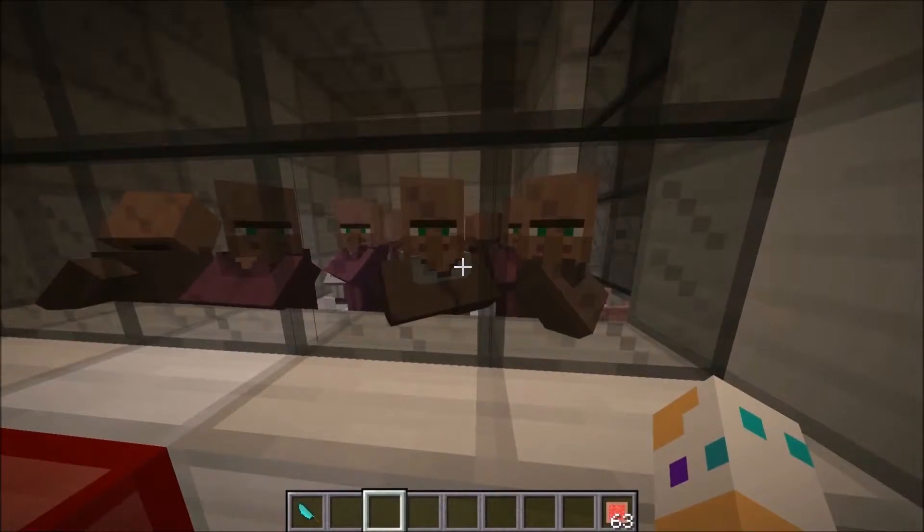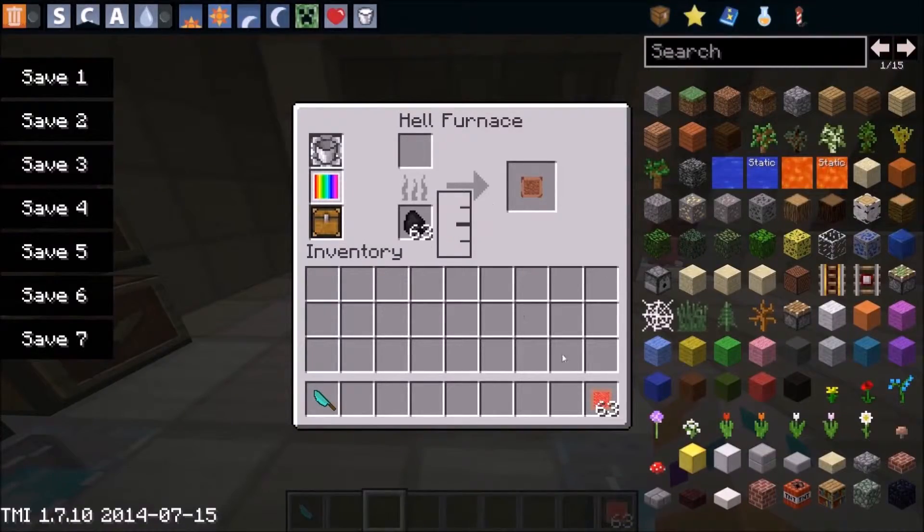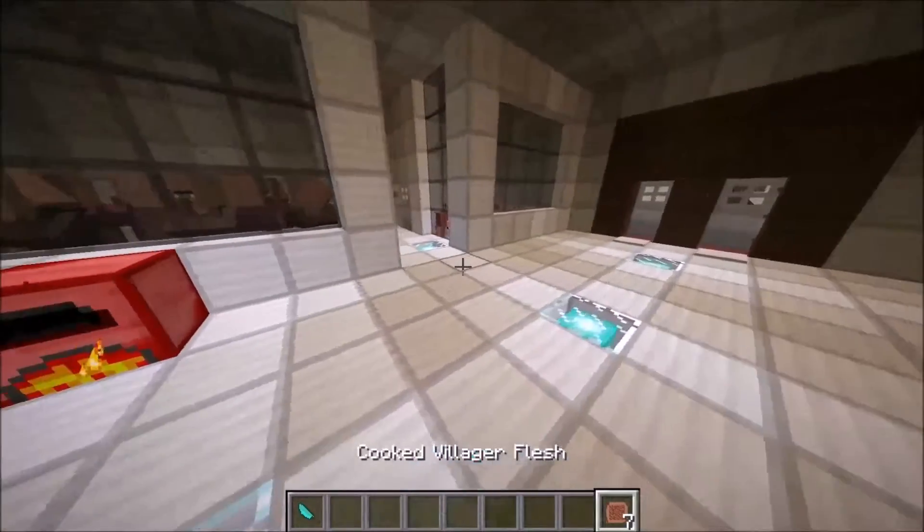Villager flesh is just some tasty nutritious thing that everybody wants to eat. To get started, you're gonna need some coal and your villager flesh, and then you go ahead and cook it and eat it. That's it for this mod.